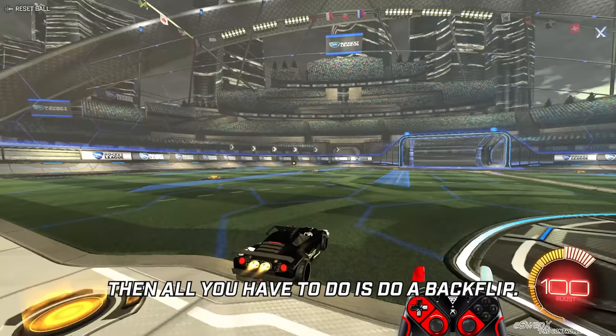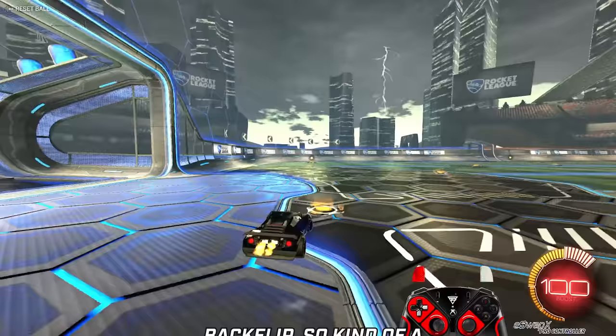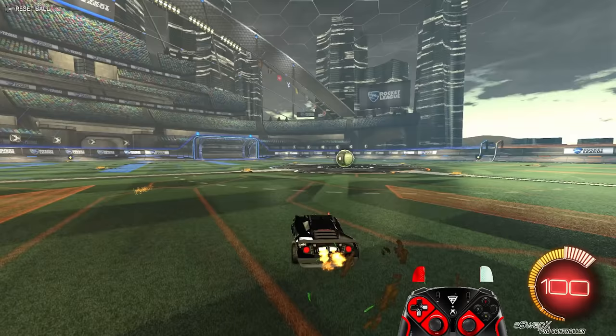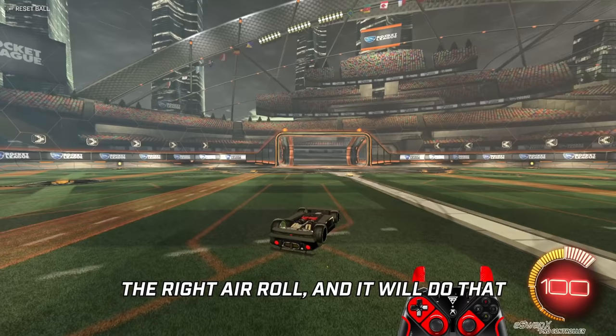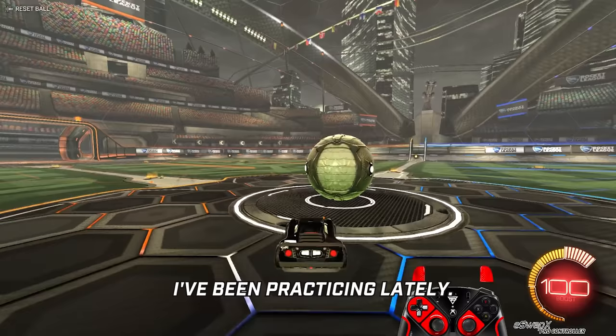Once you place your car that way, then all you have to do is do a backflip and cancel the backflip — kind of a sideways must-see kind of thing. And all you do after that is press the arrow for a split second; for me it would be the right arrow, and it will do that motion. You can do it from both sides, of course, and that's something I've been practicing lately.